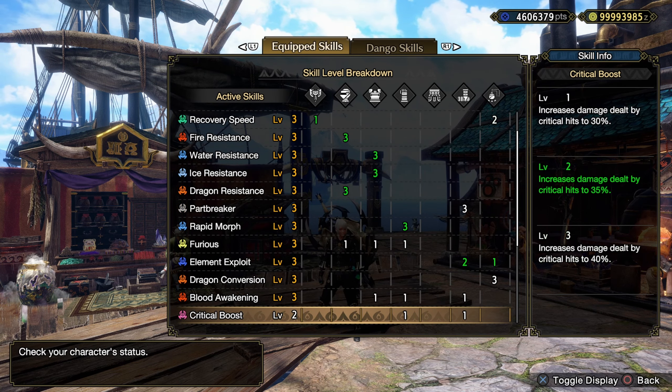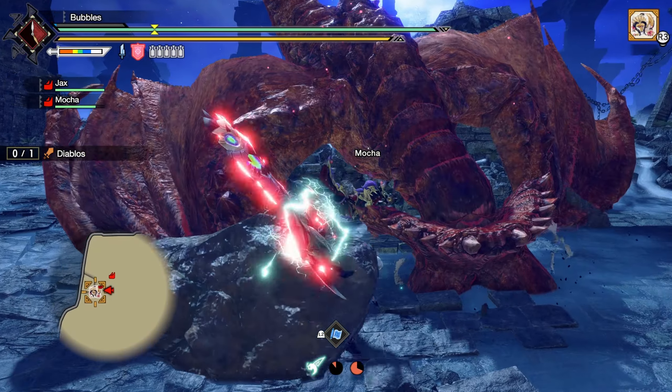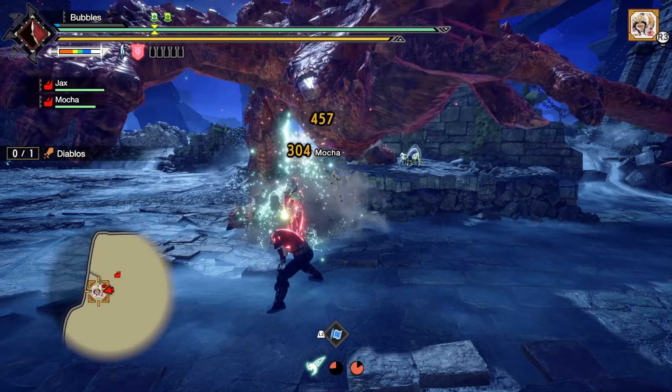I did have someone ask me to make a riskier version of this build, like with Dereliction and stuff. I am working on it, but Furious augments are kind of a pain. That and I have to get Strife as well because we're using Dereliction, so I may as well try to get Strife in there. It's just a little bit awkward. I didn't realize how awkward it is working around Dereliction as a Talisman. It's quite brutal.